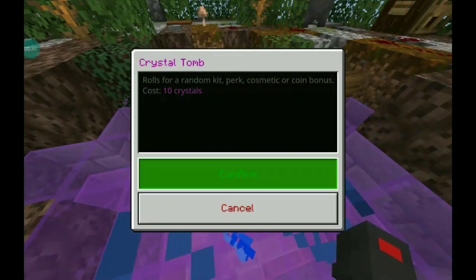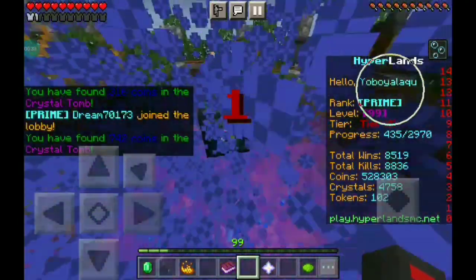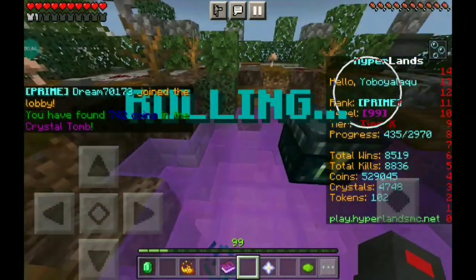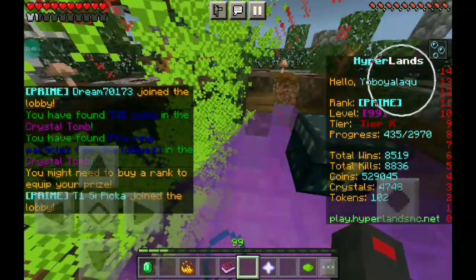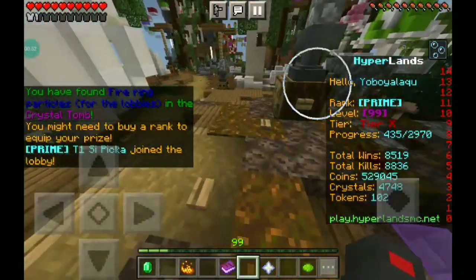Let's open it again — it's rolling. And I got 742 coins this time. You're not always going to get coins from this; you're going to get trails and other stuff, like kits to help you in game. You just want to keep opening more of these and you'll get coins and stuff.